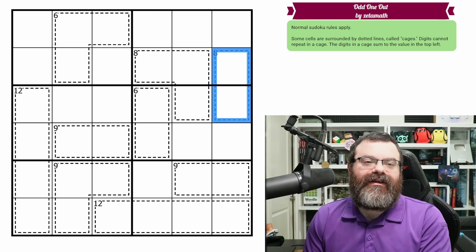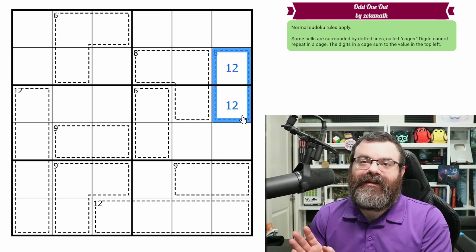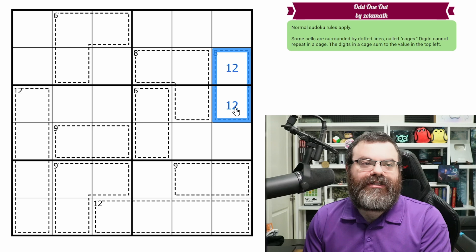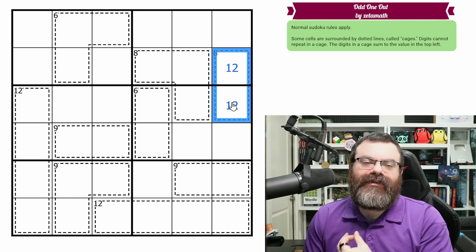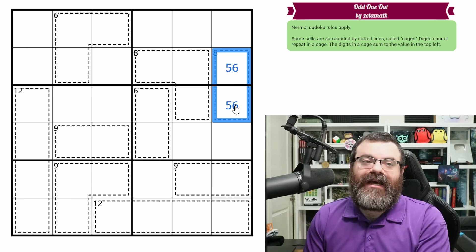The minimum for two cells is going to be one plus two — remember, we can never repeat in a cage. The smallest two distinct digits add to three, so three is our minimum for a two-cell cage. And five plus six is eleven, that's our maximum.